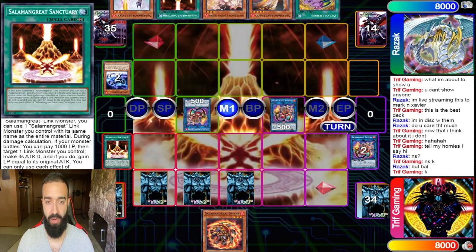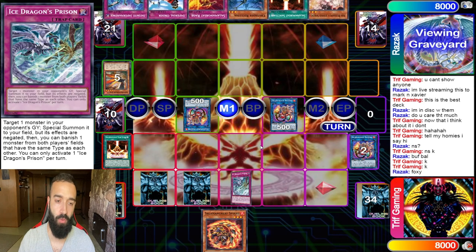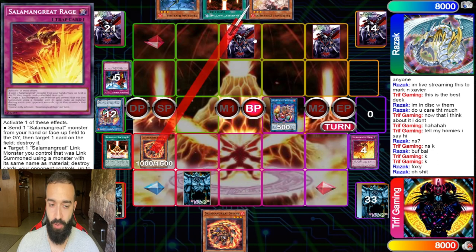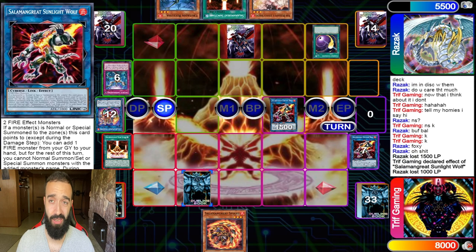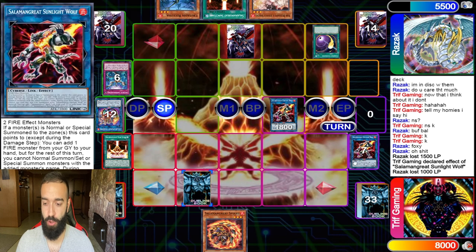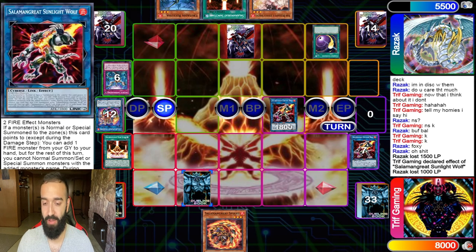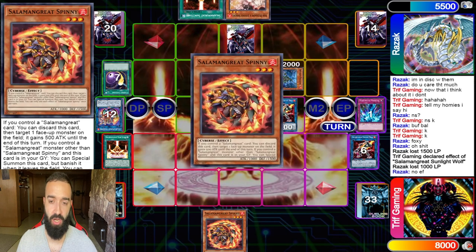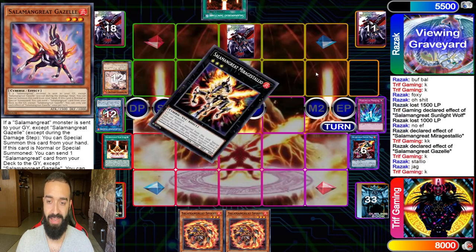I have Rage, Torrential, and Ice Prison set. This could go a few ways depending on how he wants to play. I preemptively used Rage so I could add it back — I thought it'd be a free pop. I get some damage in, use Wolf to get it back. What I should have done was normal summon Spinny, done more damage, brought out Transcode, Access Code — I could have arguably killed him. But he had a set, so it's good I didn't go too hard. He top-decks the Cosmic, which is unfortunate, and goes into Stallio using Reclesia as an extender.